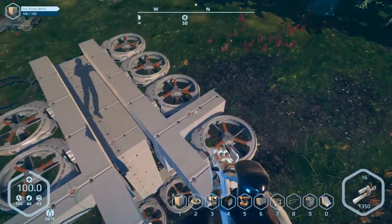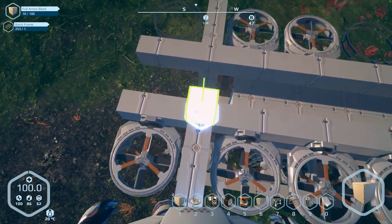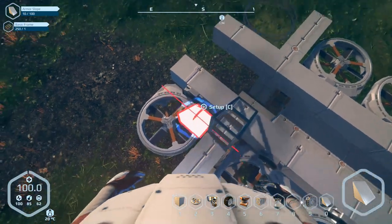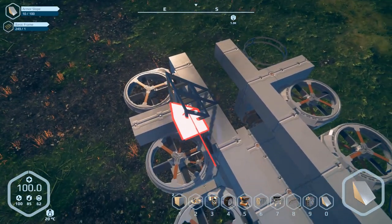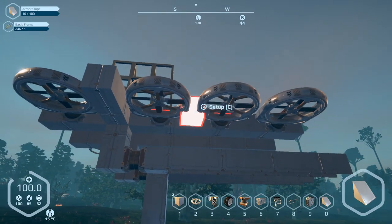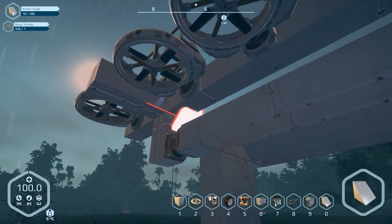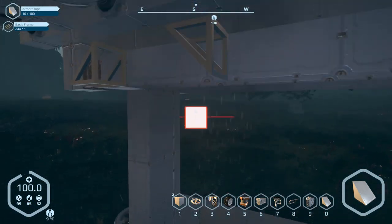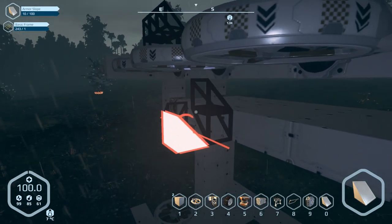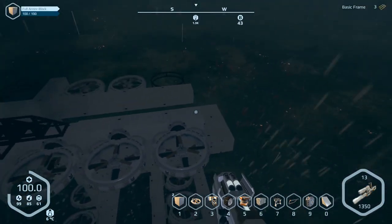I'm going to try to use lighter blocks when I can to keep the weight down. I'll be building around the mechanics and try to get some sort of body around it. One thing to note: air blades need one block of space between them, with the exception of what I'm doing here because it's on a separate grid. If it's on a separate grid from this one, I can build right here — it's a little workaround I figured out when I was working on the walkers.